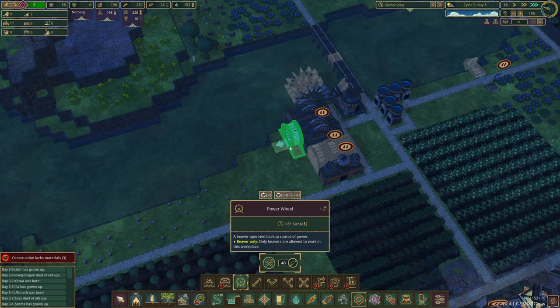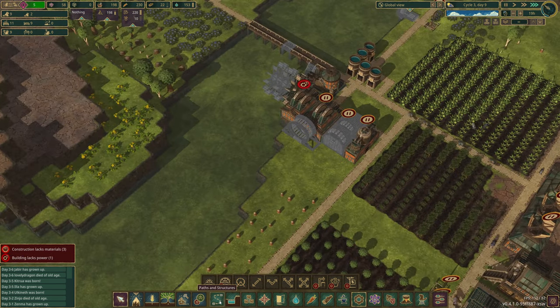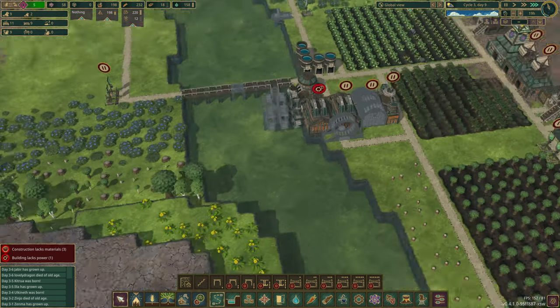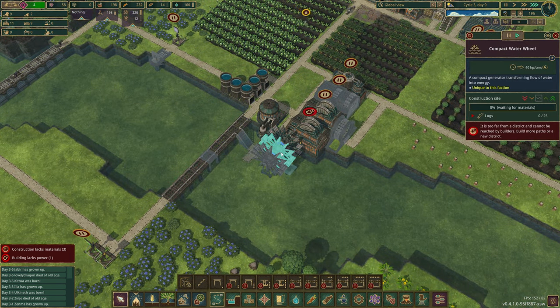Might be a smart idea — 40 logs. I do think it's needed right now because the other one just isn't working. Yeah, let's do that. Prioritize this one, get that one finished, and then we can actually power our plank production. And then once these are done, I think we'll be okay.